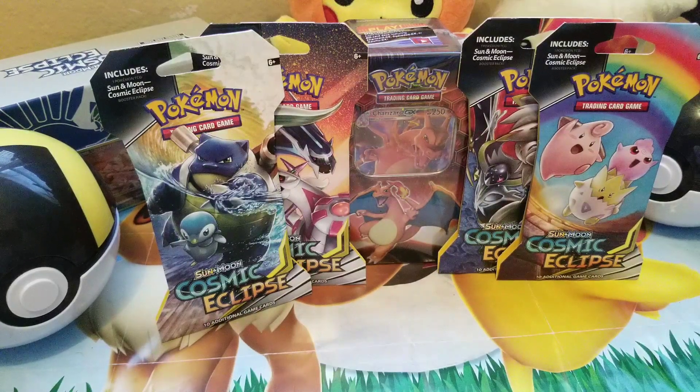Hey guys, welcome back to the channel, hope everybody's had a great week. We're back at Turn Pool to Rare Cards again. It is Friday and today we're going to do a little bit of a pack battle between Cosmic Eclipse and Hidden Fates — two of the best sets in my opinion. I know Broken Bonds was really good and Unified Minds was definitely good, but I think I like Cosmic Eclipse the most right now, and Hidden Fates of course is just a favorite — you just can't go wrong with that.